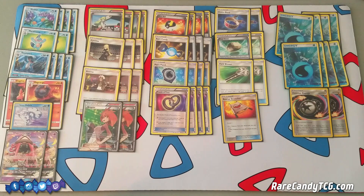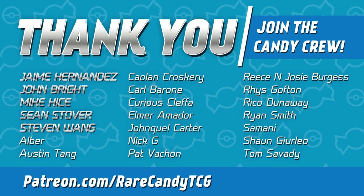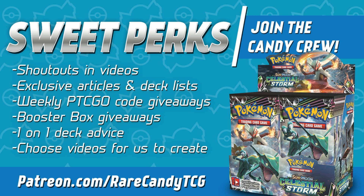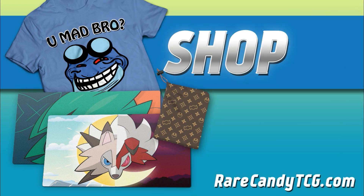That's going to be our look at Swampert — a deck I've been having a ton of fun with. It kind of reminds me of a hybrid between Gardevoir and Greninja: it has the setup engine that Gardevoir variants have had with two Brigette and Alolan Vulpix, but it's also similar to Greninja in the sense that you're sacrificing Pokemon in the first couple turns until you get your evolutions into play, and that's really when the deck takes off. If you're interested in Swampert, I've written an entire article exclusively for our Stage 2 patrons and higher over at Patreon.com/RareCandyTCG. We're going to have a ton of Celestial Storm coverage over the next several weeks, so stay tuned, feel free to like and subscribe, and I appreciate you watching — we'll see you for the next one.